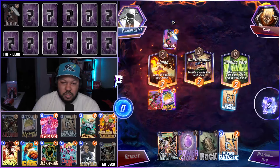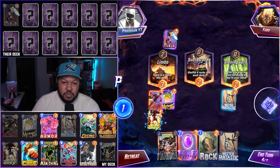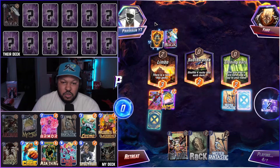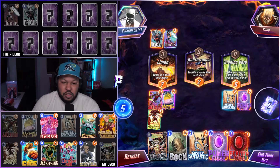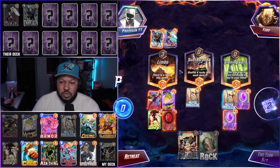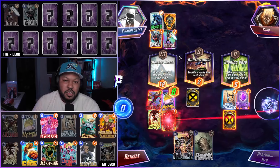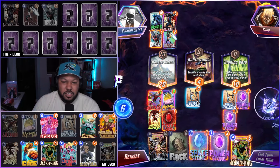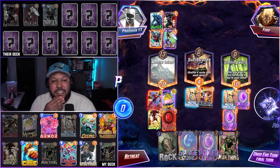Did I get baited? Let's go Jean Grey, Power Stone. They got lucky — that's insane. But they retreat. It's crazy. After I snapped, that's when they started playing. Maybe that's a bait — is that a thing people do? Like, let you snap and then start playing to try to beat you?